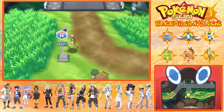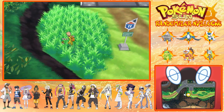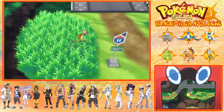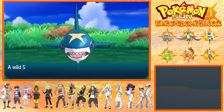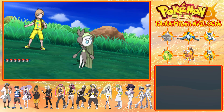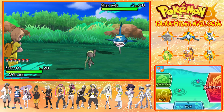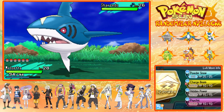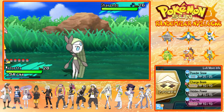We're at 26 minutes. Let's go for our encounter for this route. There's an item in the grass - we'll pick that up. It's a Big Mushroom - that's money. Our encounter for here is going to be a Sharpedo! Level 26. Let's go Charge Beam.